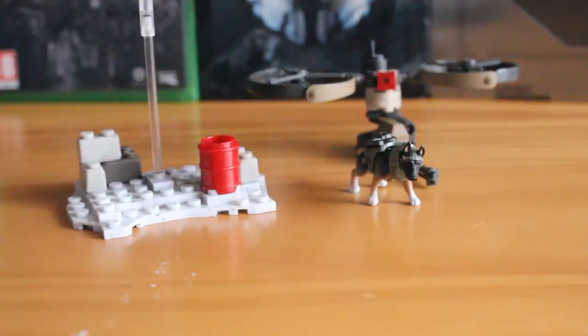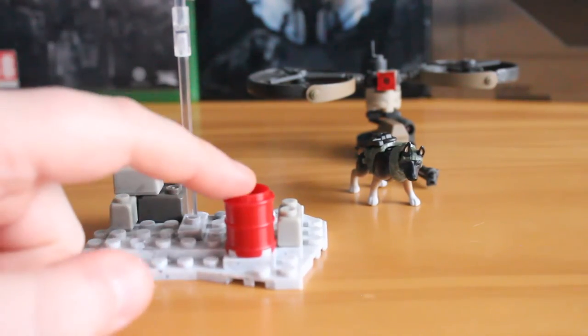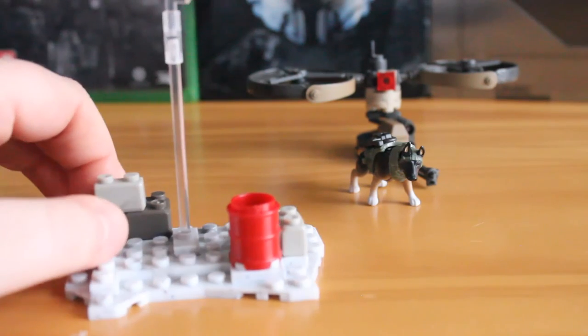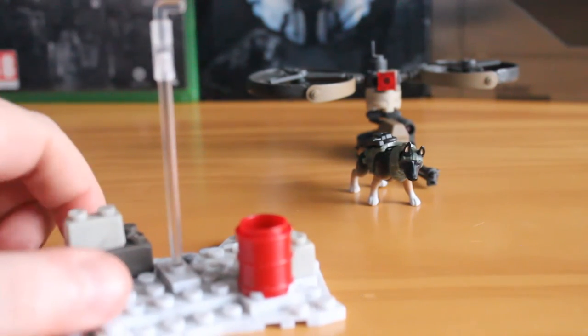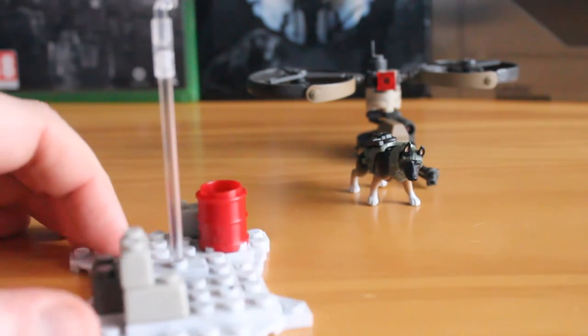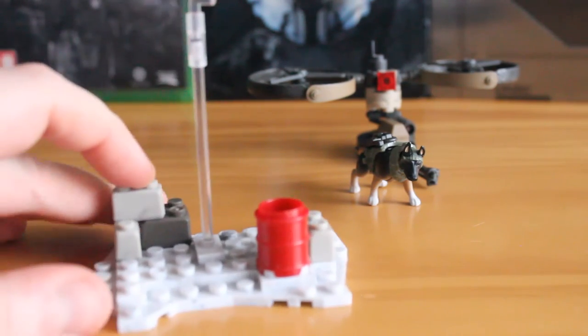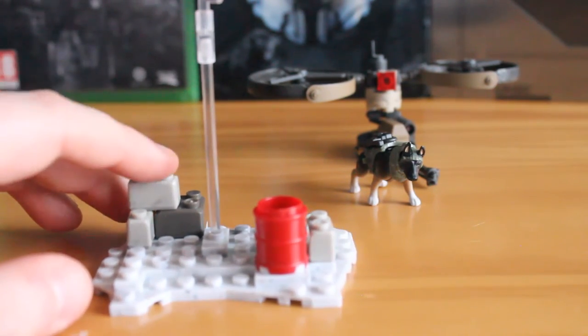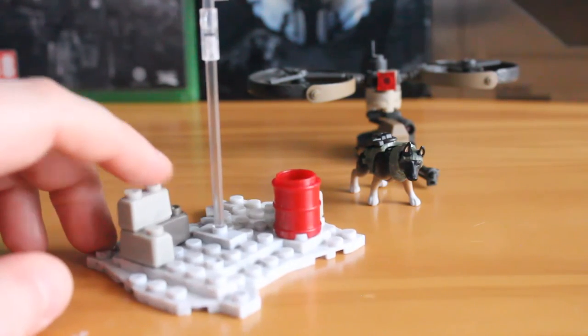Moving over to the terrain plate — this is just a snow-covered terrain plate. You get a nice red barrel, which would probably explode in the game, and then the little display rod that you can clip the Vulture onto so it looks like it's hovering. There's also a little bit of rubble. It's a generic display piece we've seen used before, but it's great that they've included it, as a lot of aircraft don't really have flight stands in the Mega Bloks lines.